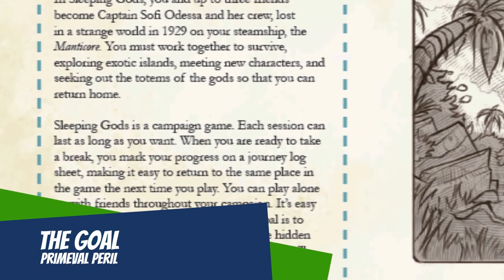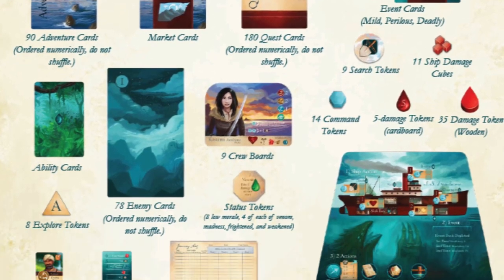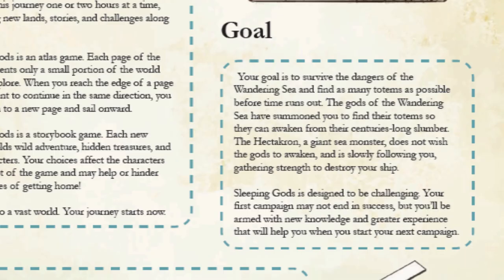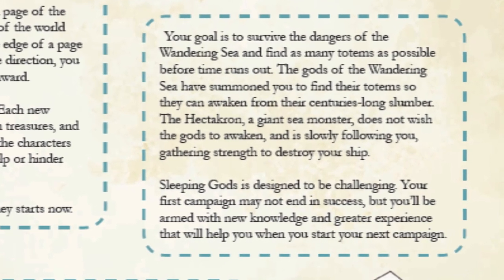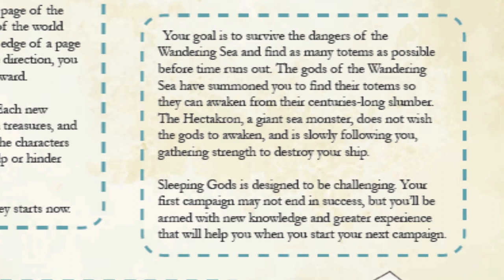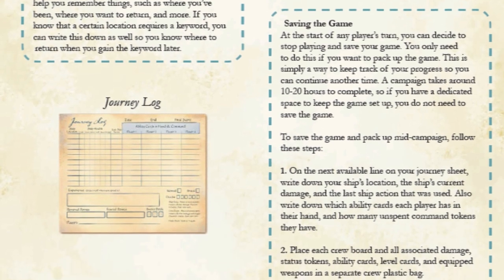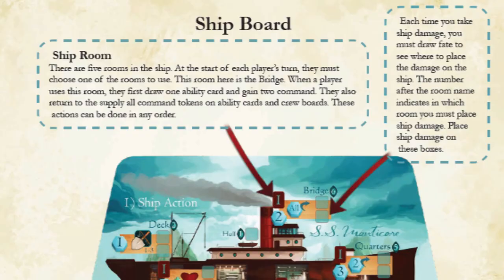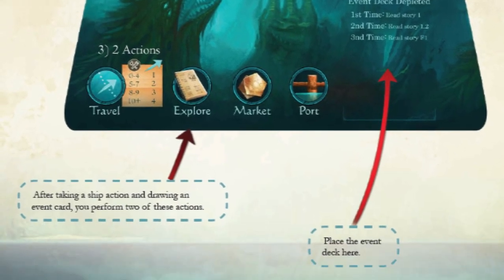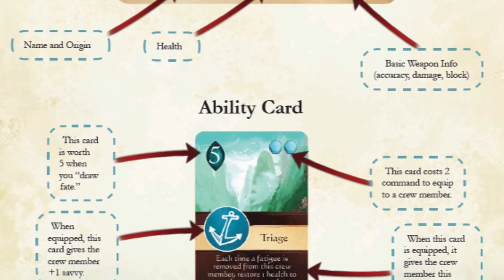Let's move now to what the goal of the game is, moving into more of the base game for Sleeping Gods. Remember this game is still in development so you may see some changes before it's released. Your goal is to survive the dangers of the wandering sea and find as many totems as possible before time runs out. The Hectocron, a giant sea monster, does not wish the gods to awaken and is slowly following you, gathering strength to destroy your ship. The main focus of the game is your shipboard — your crew board lets you know what skills and abilities you have and how effective you are with the weaponry. You can also equip ability cards to customize your own experience.